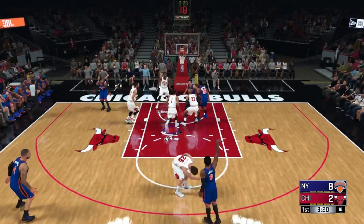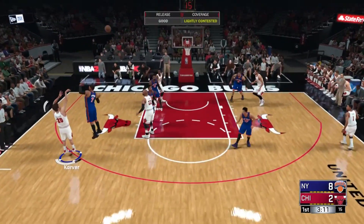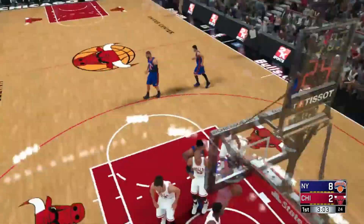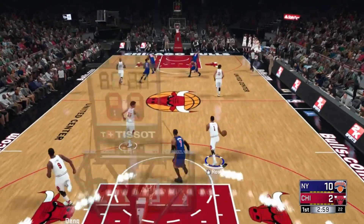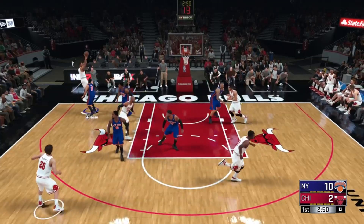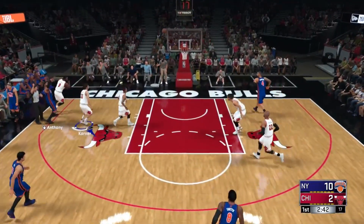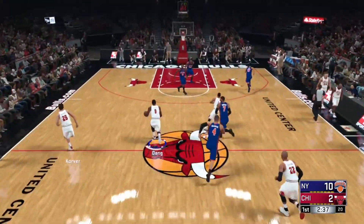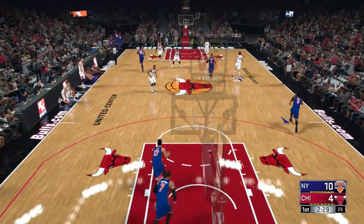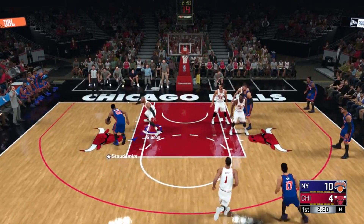All you have to do is go into MyCareer mode inside NBA 2K18, then go to the store menu inside MyCareer and try to purchase VC. Select a package you want in any amount. Make sure you do not have a credit card on your account, because it could actually charge you — take your card off before doing this. Once you attempt to buy a packet, pull out your Ethernet cord, or turn off your Xbox, PlayStation, or unplug your PC at the exact moment you purchase the packet, and it will give you the VC.